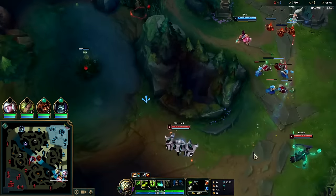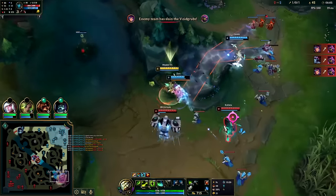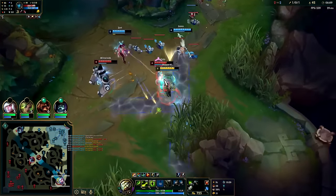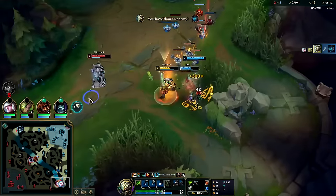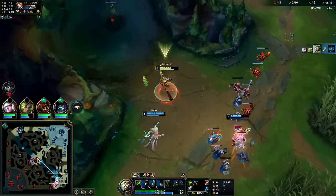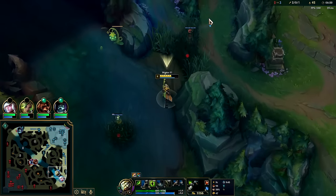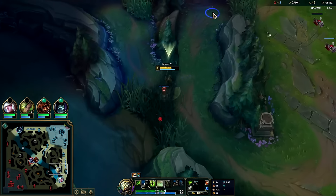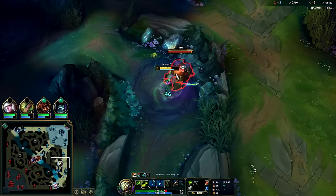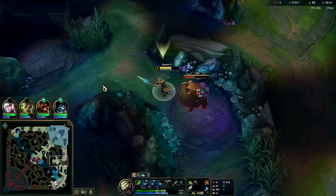We'll see what these guys do — Kalista's kind of up, she should be free if we just Zephyr that. We need to Zephyr her — it slows her jump speed. Auto W auto into Q. Whenever Kalista's movement speed is slowed it literally slows down her jump speed, so if she wants to put out the most damage she has to stand still.